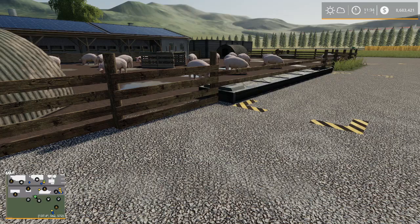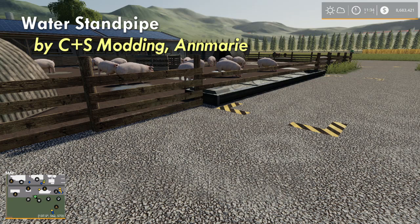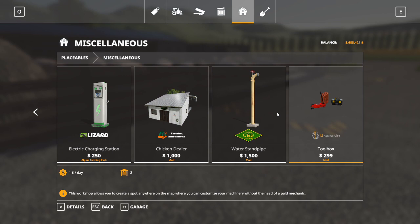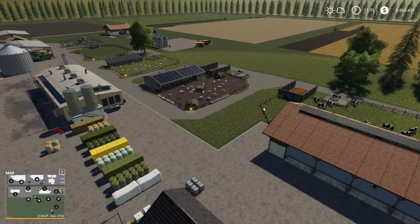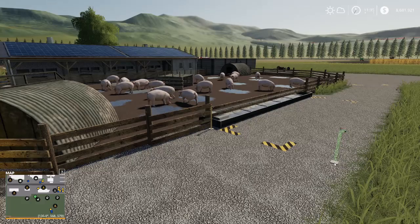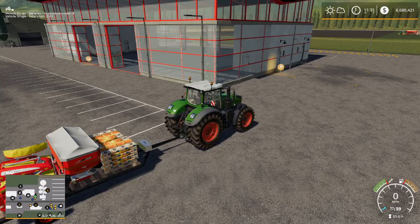If you need water almost anywhere and don't have access to Animal Pen Extension — say you need water for your animals, for a factory, or somewhere on the farm — the Water Stand Pipe by CNS Modding Anne Marie is going to sort you out. The Water Stand Pipe is absolutely fantastic; it's so small you can practically place it anywhere. Right there I've got a water spout right next to my animal pen. I can plant this down anywhere I want to — it's so small it will virtually go anywhere. That's the Water Stand Pipe by CNS Modding Anne Marie.